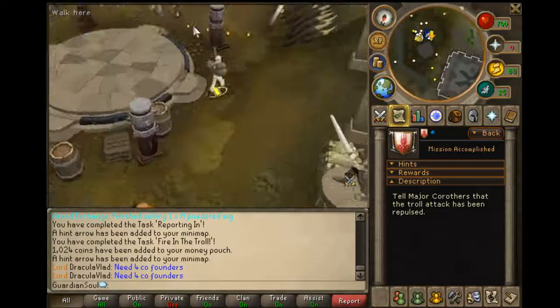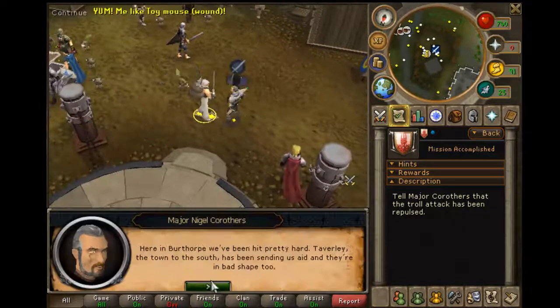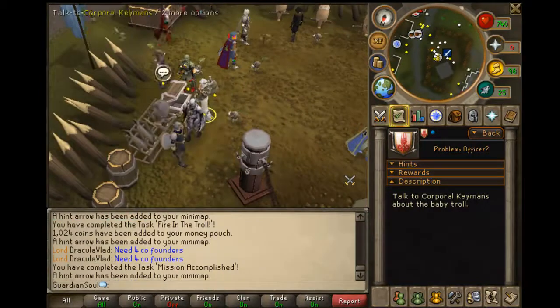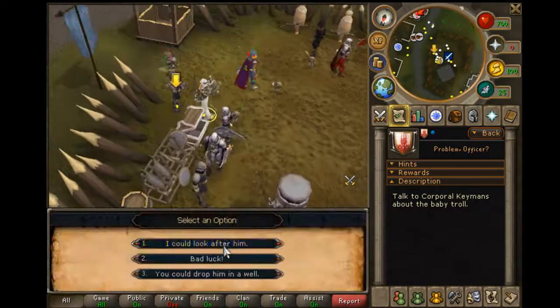Near this circle, you'll want to talk to another army guy — he is a major. Talk to this major and he will tell you to go talk to a corporal, who is actually right next to the bank chest. Talk to him and get your baby troll.